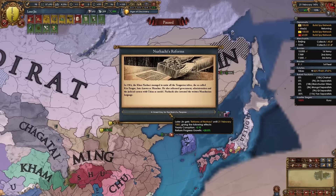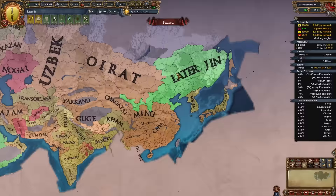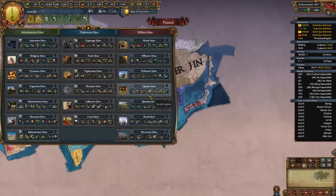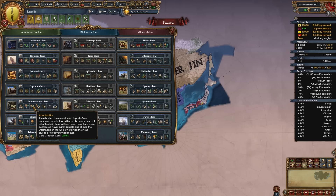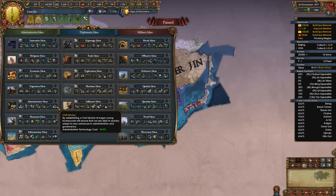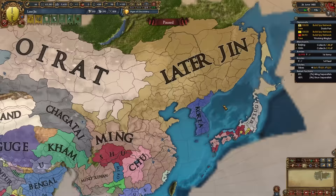At a certain point you'll be able to take the mission 'Proclaim the Later Jin,' which is super powerful — our country name changes to Later Jin, we gain 25 prestige, everything else converts to monarch power, and the event 'Nurhaci's Reforms' fires, giving minus 0.1 yearly corruption and plus 20 reform progress growth for about 25 years. For your first stability ability select Justified Wars. Also give the tribes land rights around this point. Due to all the raising we're advancing very fast. When you take admin tech 7, take admin ideas as your second idea group — minus 25% core creation cost, admin advisor discount, promote culture cost, admin tech discount, monthly autonomy change, and plus 20 governing capacity.